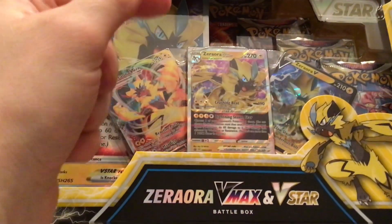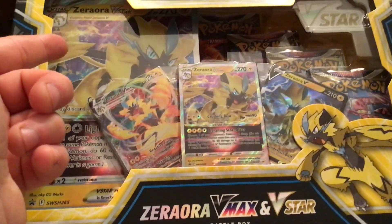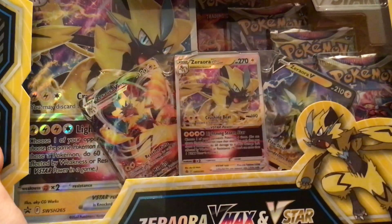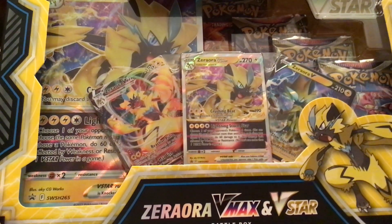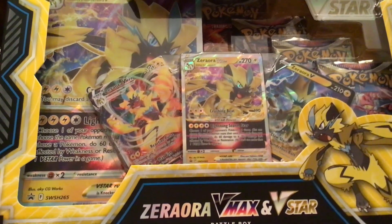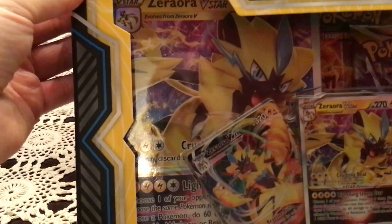We got the V, the VSTAR and the VMAX promos, jumbo version of the VSTAR, and four booster packs — Brilliant Stars, Astral Radiance, and two Lost Origin from the looks of it. I'm hoping to get something good from those packs. Not much else other than the little VSTAR marker in the inside corner there.